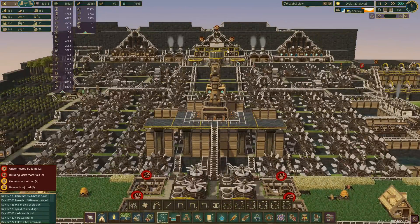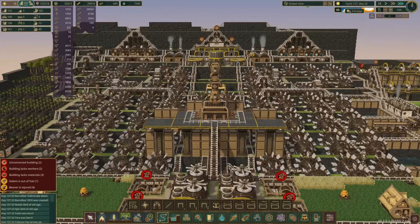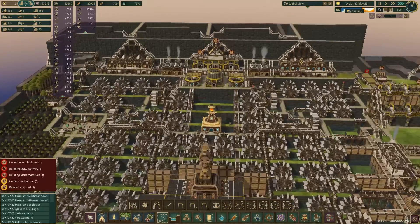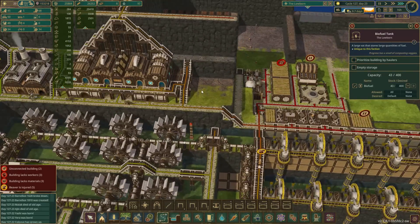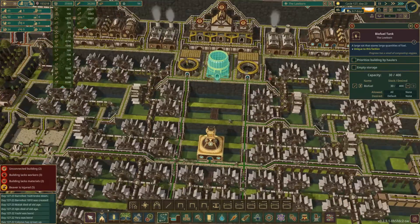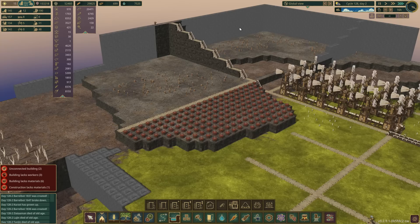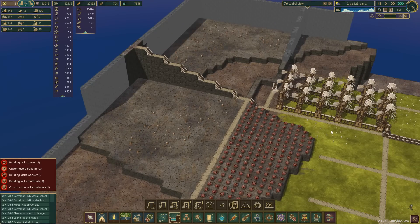That is freaking perfect — like, seriously, that is freaking perfect. I may even move this biofuel tank — we could put the biofuel tank there, and one at this end as well, if I reroute the power slightly differently. That could be really good. I'm starting to get the vision in my head and I think it's good — I think we're headed in the right direction.